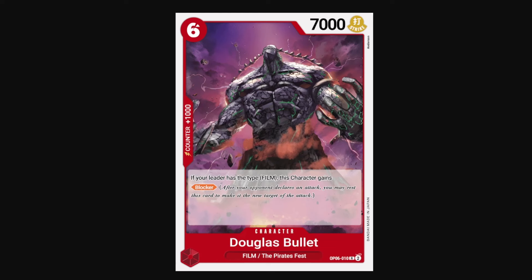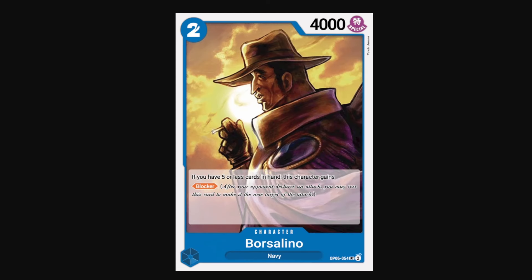Now we'll move on to the conditional blockers. These cards do have blocker, but they require some other condition to be met that might not be too viable in a sealed format. Douglas Blit is a blocker if your leader has the film type — that would mean running Red-Purple Uta, Purple Shanks, Green Uta — but none of them are too strong in a sealed format, so you'll probably never get blocker value out of this guy. Porcelino is also a conditional blocker who only has blocker when you have 5 or less cards in your hand. But he's a 2-cost blocker with a really nice stat line at 4k. This condition isn't too hard to meet — in the late game you will usually have 5 or less cards in hand, so I would say this is the only viable conditional blocker I would run in a deck.